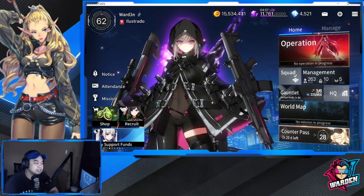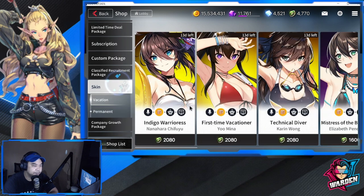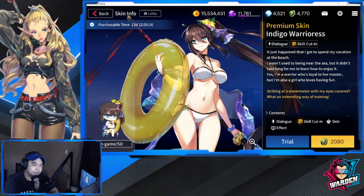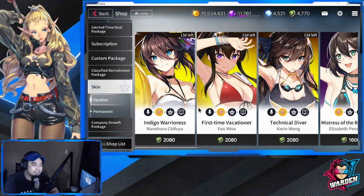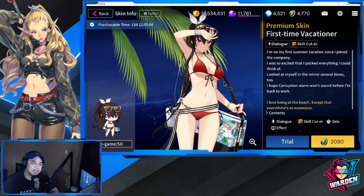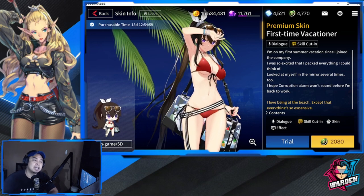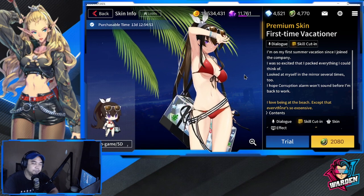Now let's talk about the skins — I'm excited to give you a preview. We have Nanahara Chifuyu, which I've been waiting for a long time and will purchase today. Next is Yumina — my policy is that even if a skin is great, if I don't use the character much, I usually don't buy it, so she's probably a skip.